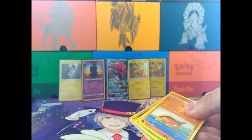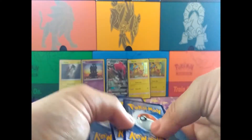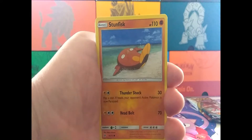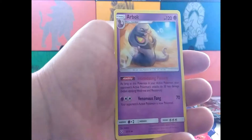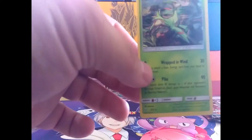Next up we have our next box. The energy is Dark. We have Stunfisk — funny thing about this card, this is the only Fighting Pokemon in the set — Breloom, Ekans, Gollit, Goaltorb, Arbok, Pokemon Breeder, Lillie, Reverse Holo Minun, and... Virizion.